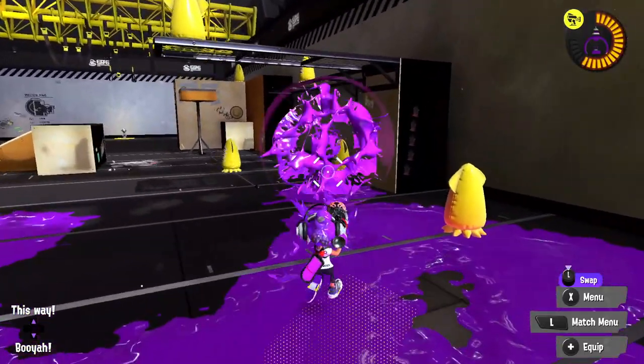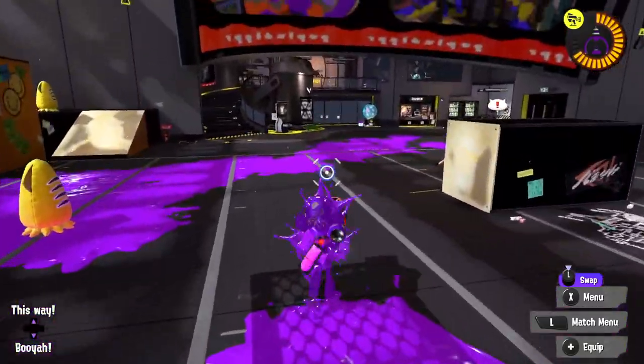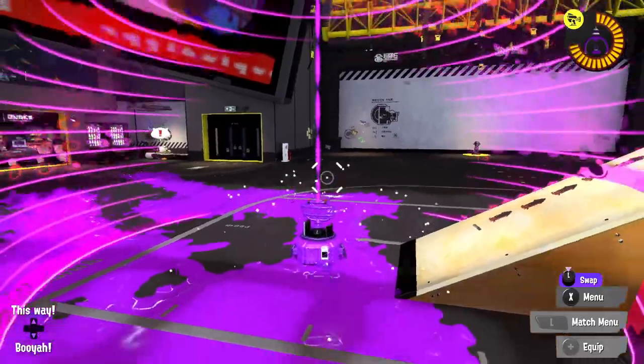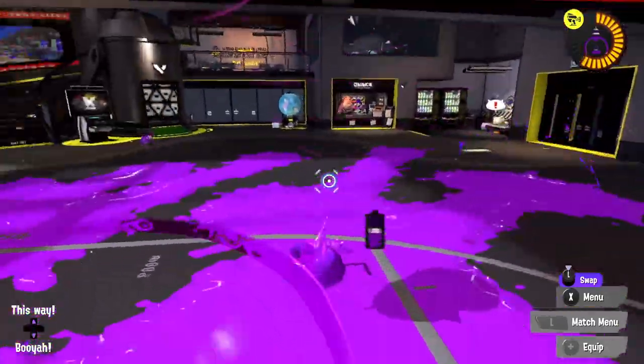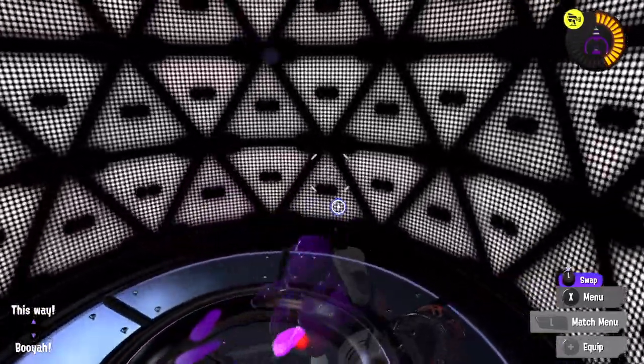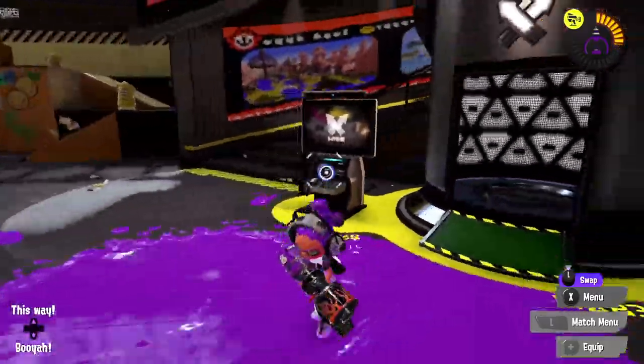Pretty useful — especially with the explosion. If you roughly hit somebody, they're going to be stuck in your ink, which makes it much harder for them to escape the second shot. If they start hopping on you, put your shield down, throw the Autobomb at them, and focus on another enemy. It seems like it might be decent at covering turf as well.